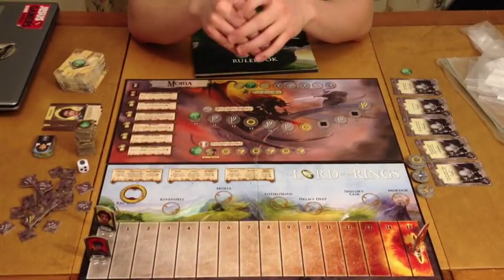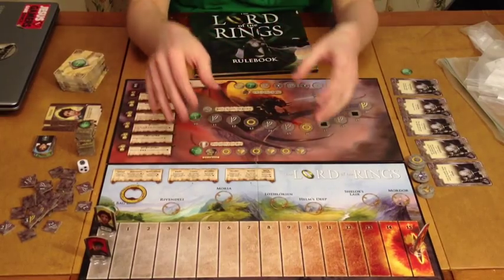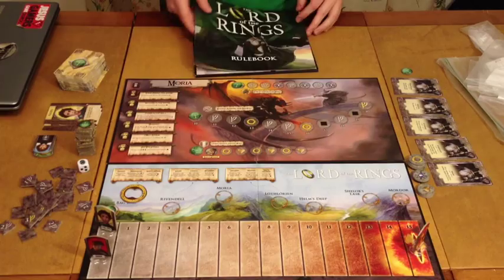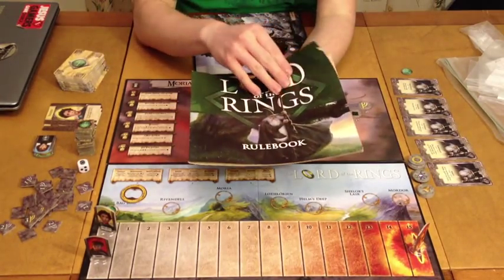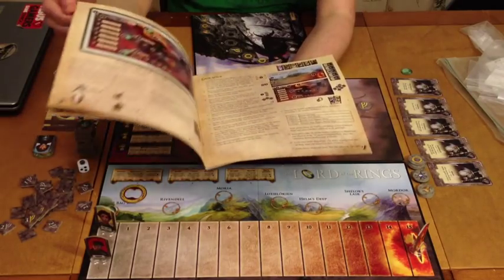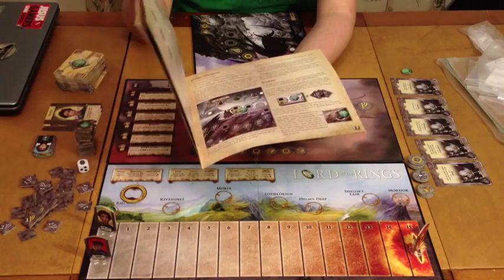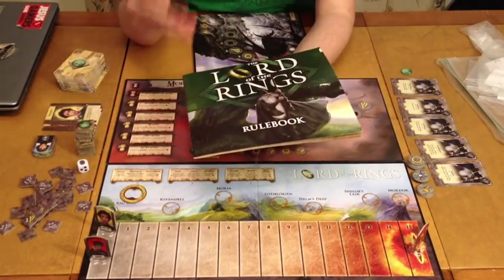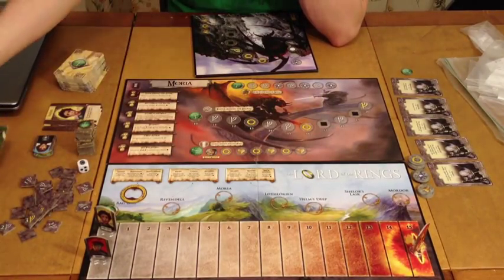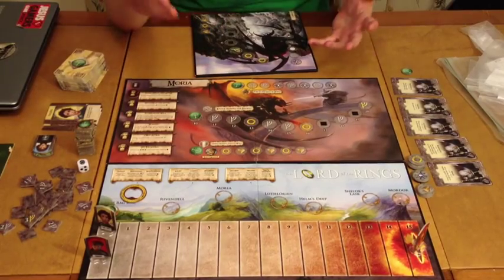Inside of The Lord of the Rings you're going to get a lot of stuff. We're going to go over all the components and show you a quick mock hand so you can see exactly how the game works. First and foremost, we have our 24-page, absolutely gorgeous double-sided rule booklet. It's a very pretty rule booklet. However, it is a bad rule booklet that will frustrate you in how they put it together. Luckily, the game is not too difficult — after a playthrough or two you really shouldn't need it much.